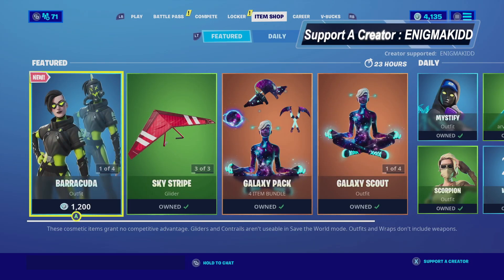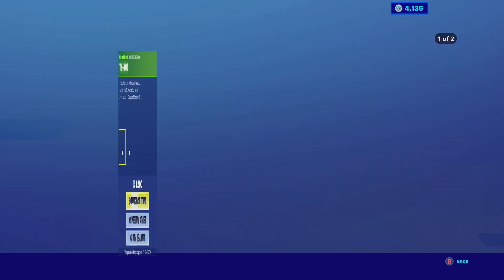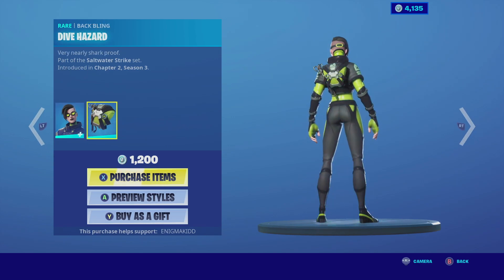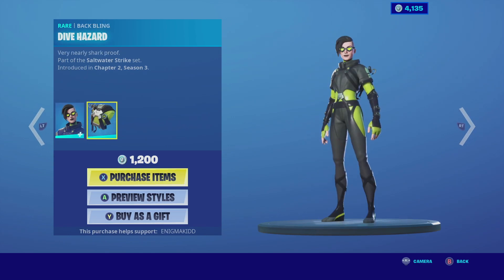Welcome back to the channel. In today's video we're going to be looking at Barracuda. She is currently in the item shop, she is a rare outfit, she is part of the Saltwater Strike set. She does come with two selectable styles and she does come with the back bling Dive Hazard. So without further ado, let's get this review started.